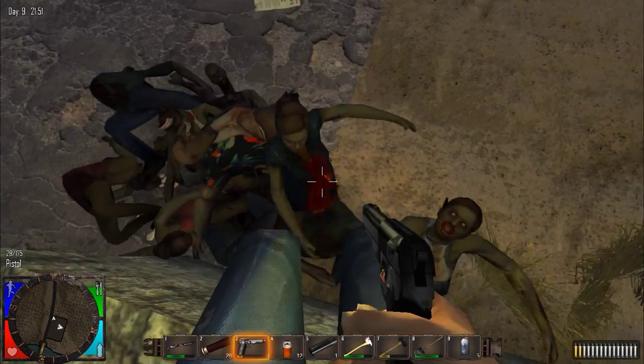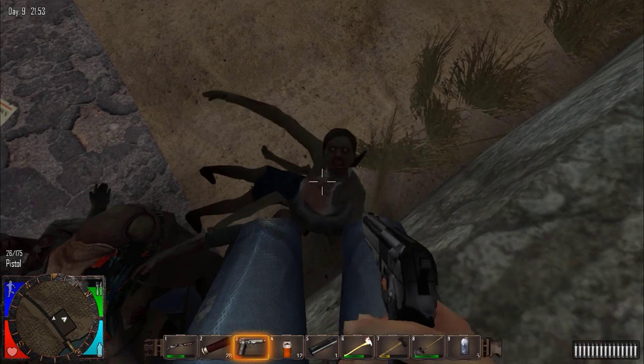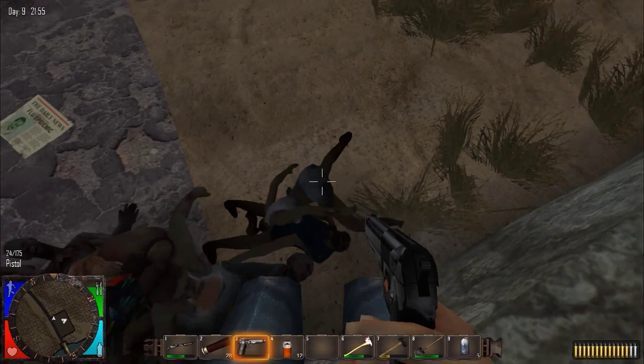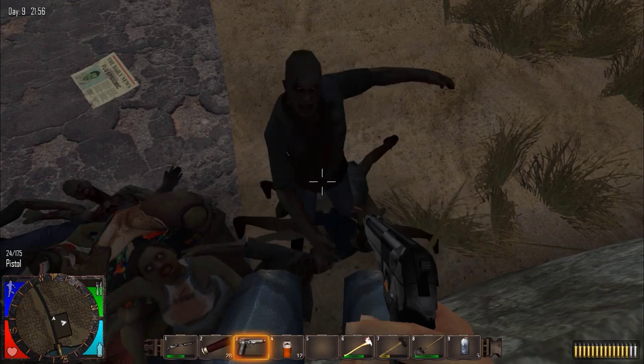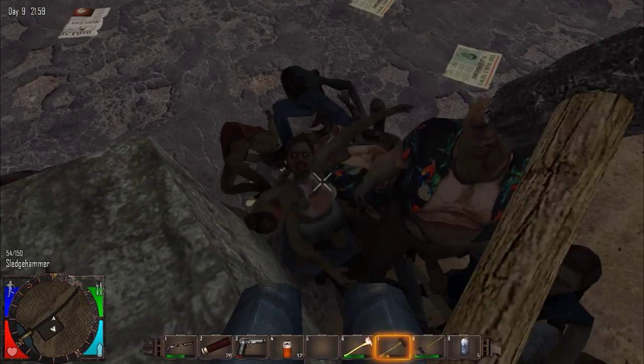During the day zombies are very weak and can only walk, but don't be fooled — they can still get you cornered in a room and get you bashed up. But at night zombies are a whole different story: they can run, do much more damage and can hunt you down from a mile away.